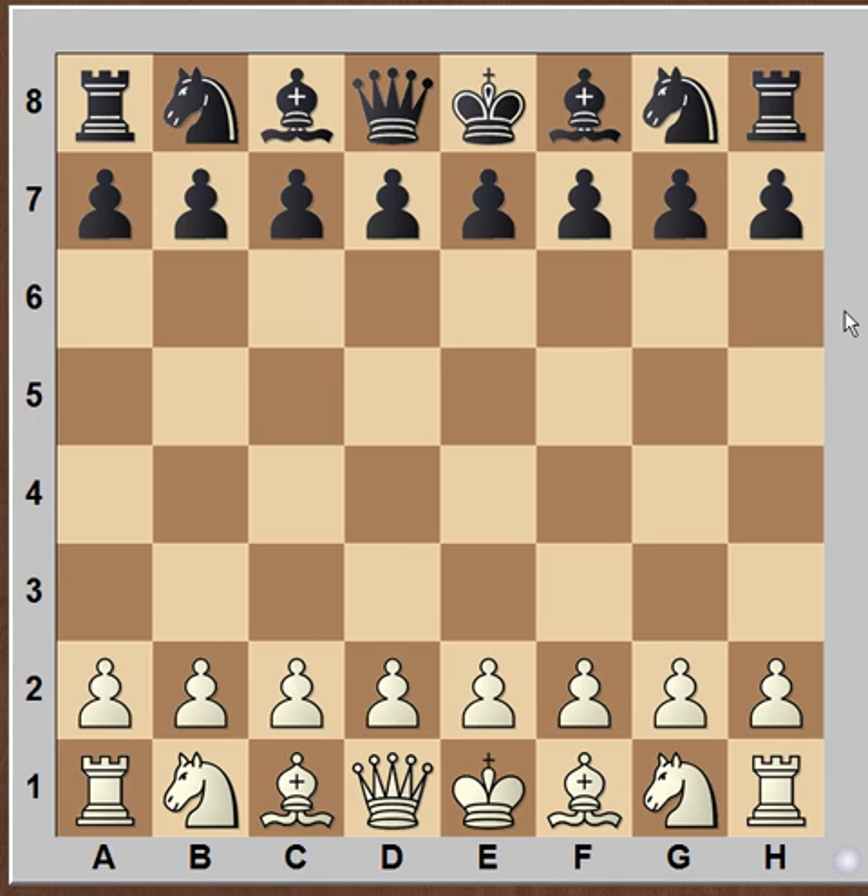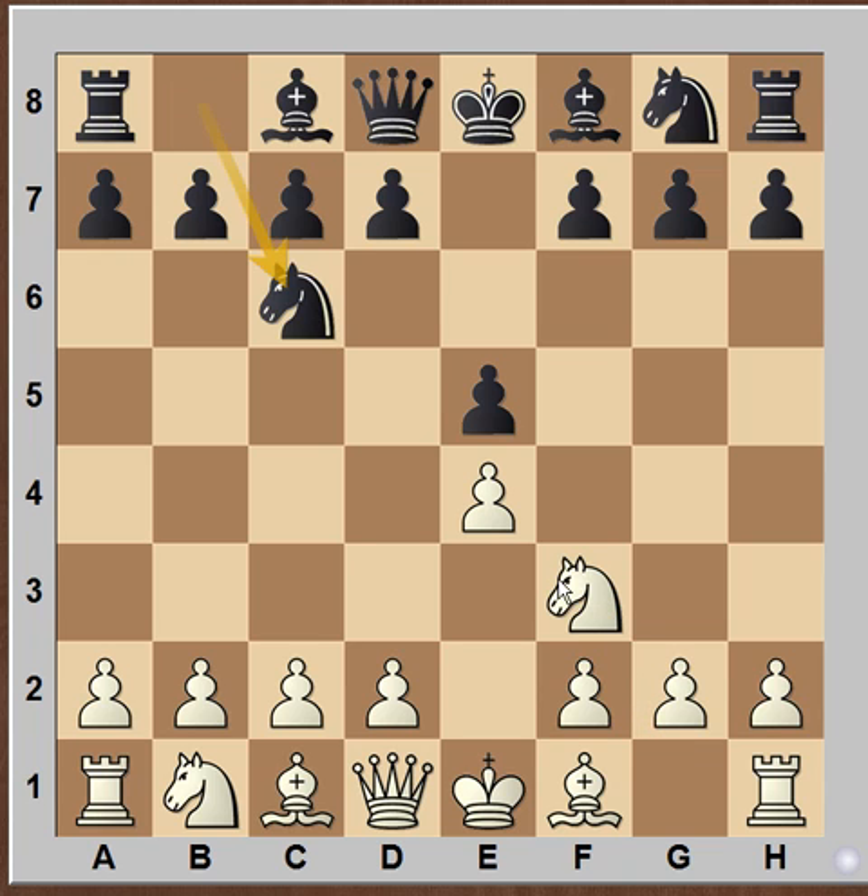Today we are going to discuss a very interesting trap in the Scotch opening. The game starts with E4, E5, Knight F3, Knight C6, D4 — that is the Scotch opening. Black replied with E takes D4 and after Knight takes D4.